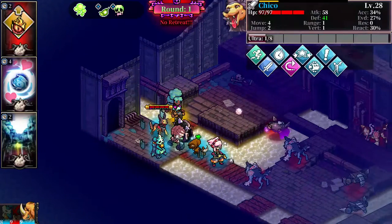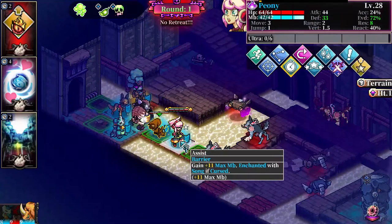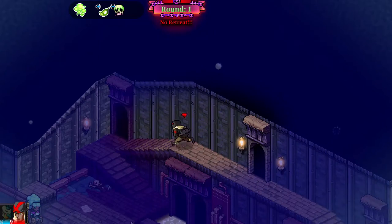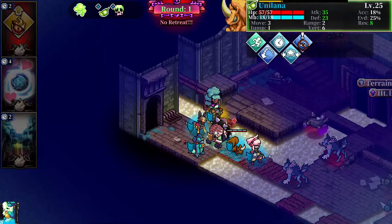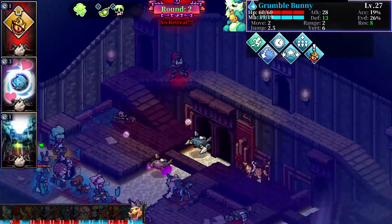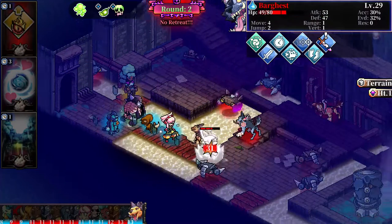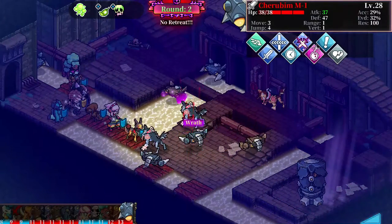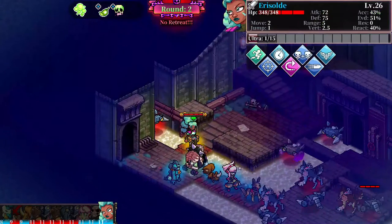This doesn't look like a hard mission. We don't have much space to move. We have this bridge here, and other than that there is only that space in the middle. It's quite cramped. But we do have some ranged units — I was going to say that gives us an advantage, but they actually have more. Let's move in with Chico to have him set up for combos, and that would make it to the center faster.